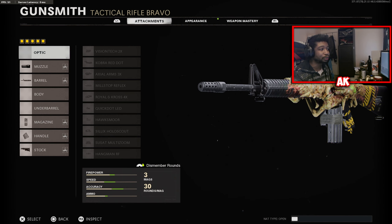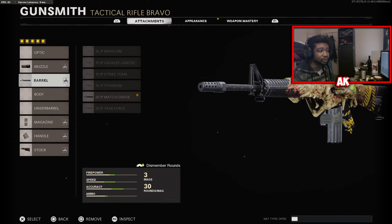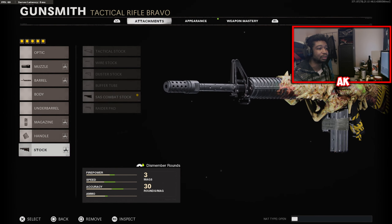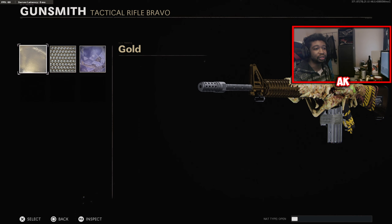The M16 Mastercraft attachments it comes with out of the gate are the Infantry Compensator, the Max Grade barrel, Jungle Style Mag magazine, Airpoint Elastic handle, and the SAS Combat Stock. For the Mastery Camos, the good news is that for your Gold Camo it thankfully doesn't cover the actual tracer effect of the weapon — it just covers the weapon itself.